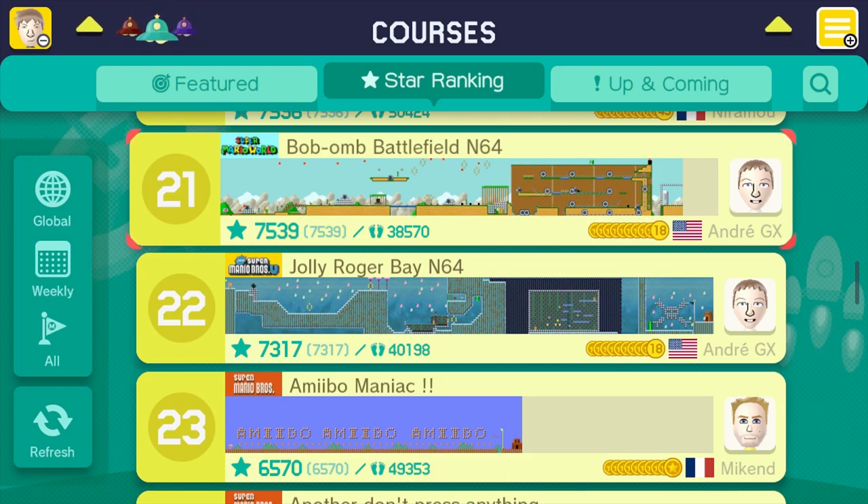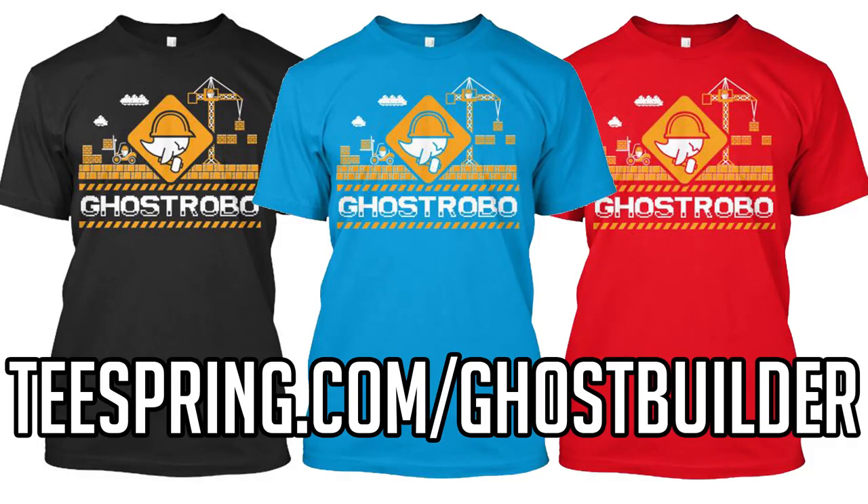A couple of quick notes before we get into today's epic level pack. One, I have a brand new exclusive Super Mario Maker t-shirt that merges the Ghost Robo awesomeness with this incredible game. So you're going to want to check that out. It's available at teespring.com slash ghostbuilder. It's limited edition, only available for two weeks, and because you guys are amazing fans and subscribers you get a super special discount code that will give you a couple bucks off your order.